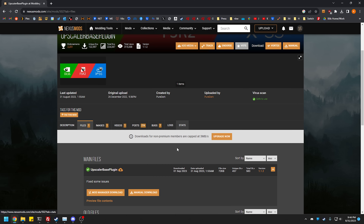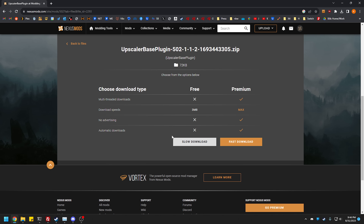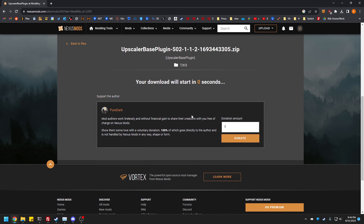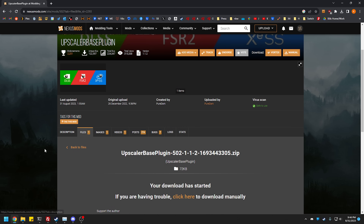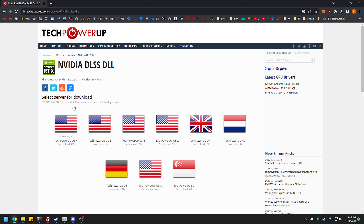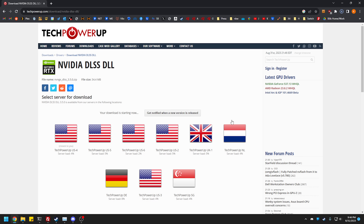We're going to go to files again, manual download the latest one, slow download. Then we go back to the top and from the description we have to download the DLSS DLL. You won't need FSR2 because it's already part of it, but you'll need XESS as well. If you're using Intel GPUs you want XESS; for NVIDIA users just grab the DLSS one. I'm just grabbing the latest from their server — it downloads instantly.